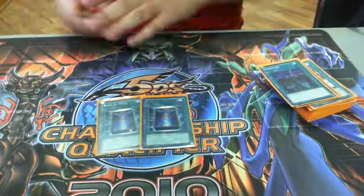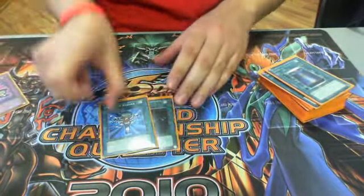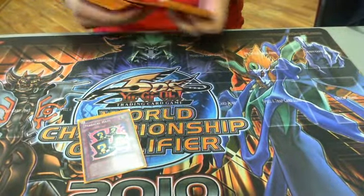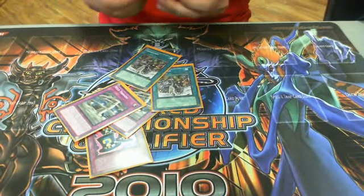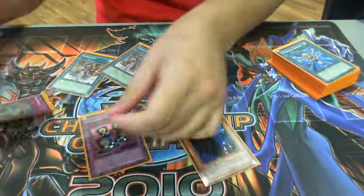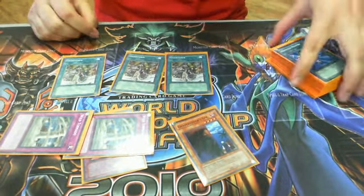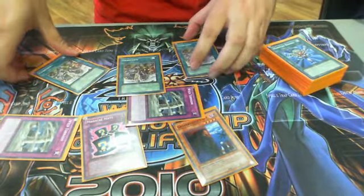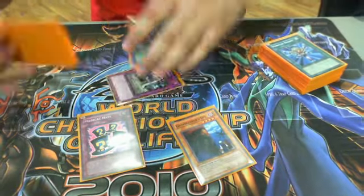Book of Moon, Dark Hole, Reborn — and last but not least, Magical Hats. Because you can bring these back. It allows me to flip down the Spies, use them again — if these are destroyed, I get their effects off to special summon cards on the field, and I can summon a 3k beater from it. And no matter what, at the end of the turn the cards are gonna get destroyed by Magical Hats — end of the battle phase. That can be actually very important.